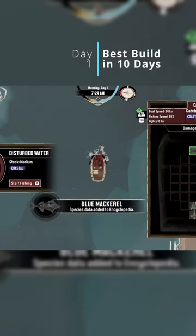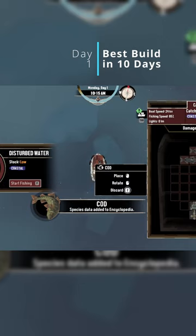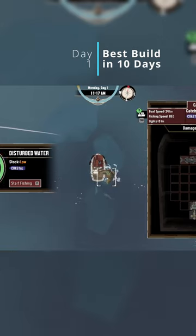Day one, it is important you work on catching as many fish as you can. You will only be able to catch coastal fish for now, so you'll be looking for mackerel and cod. Catch as much as you can and try to focus on fitting all the fish as tightly as possible. This skill will be crucial later.